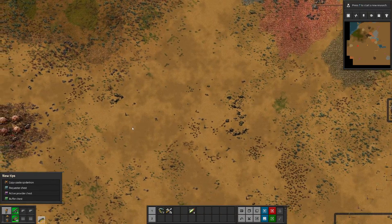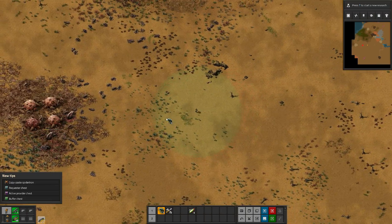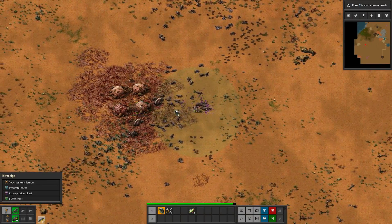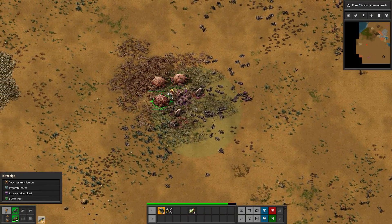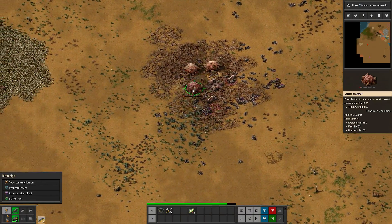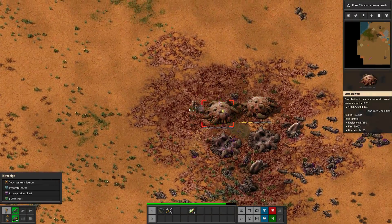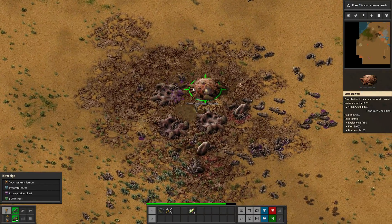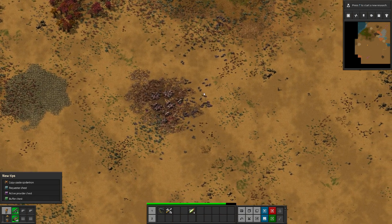I just realized the recording crashed, and I took out two nests. My bad — I didn't have enough disk space. Anyway, we took out the other two nests and we're about to take out this last one. I made sure I had plenty of ammo and we're nearly done. There we go. So there's one more nest up here, but it's too big for us to even take on.